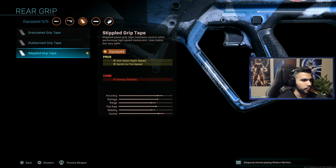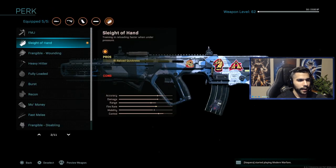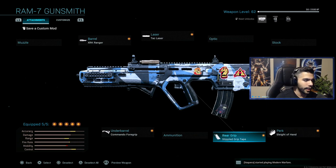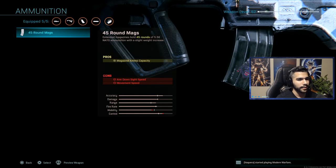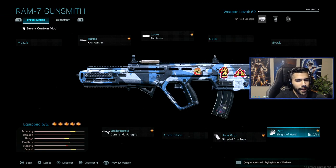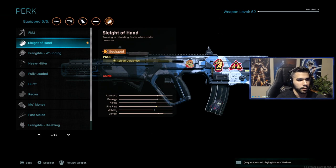I got the Stipple Grip Tape — another amazing attachment. And I got Sleight of Hand. The reason I got Sleight of Hand is because the gun runs out of ammo kind of quickly, and it's hard to get multiple kills — like three or four in a row. Sleight of Hand helps with that: you get two kills, insta-reload. The reason I don't like Extended Mags is it slows you down — you lose movement speed and aim-down-sight speed. With Sleight of Hand, you don't have a bigger mag but you reload quicker with no cons.